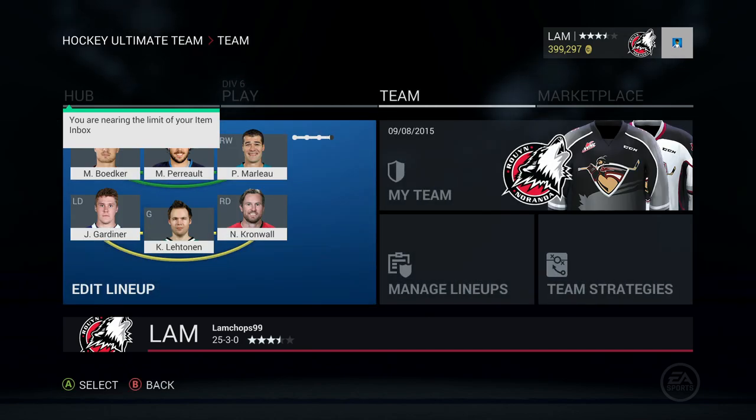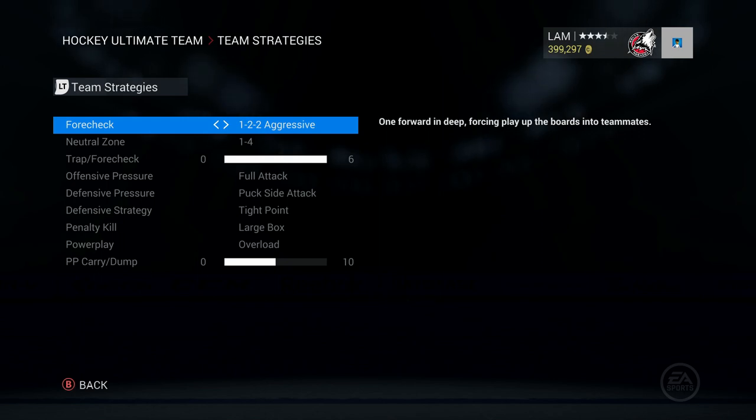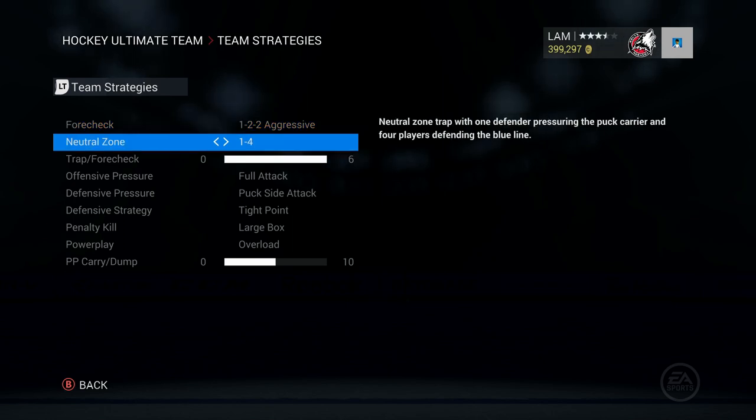These strategies may change in the future if EA releases new tuner sets, which could change how the game is played. They might be useless a couple months from now, so you want to stay updated with my videos. Anyways, I find that for forechecking, a neutral zone trap — the one-four — is a pretty good strategy.